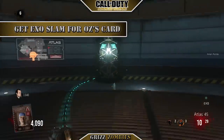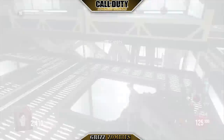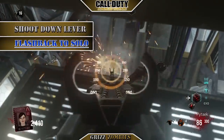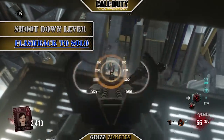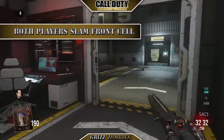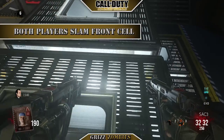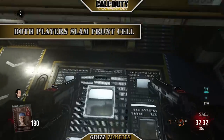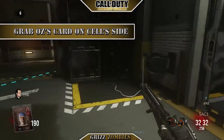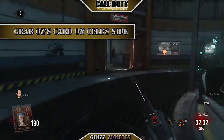The next thing we did is grab Exo Slam once we got enough money, and we're going to do Oz's cards. First thing you got to do for Oz's card is shoot down this lever alongside the cell — that was a flashback from the solo gameplay. Once you get the zombie away, both of you get on top of the cell and Exo Slam down. The first cell pops up and on the side you're able to grab Oz's card. That's one out of four cards.